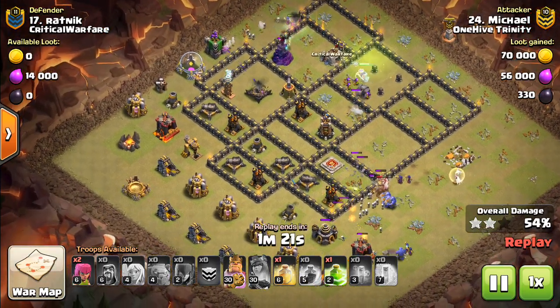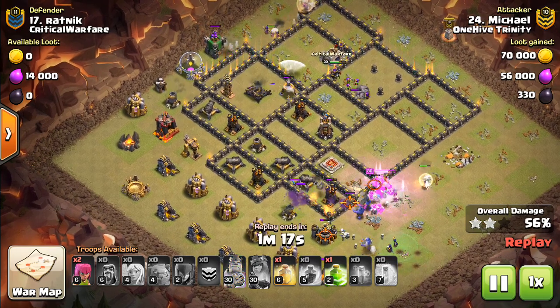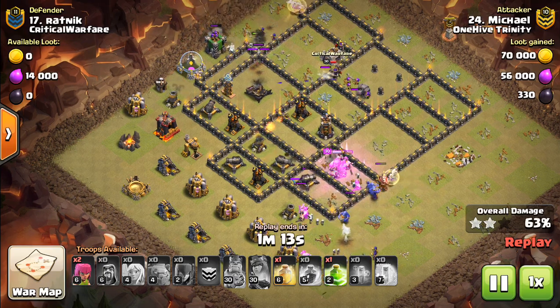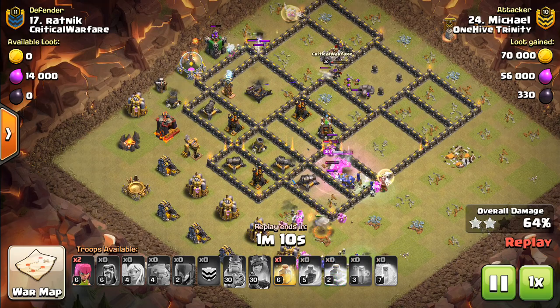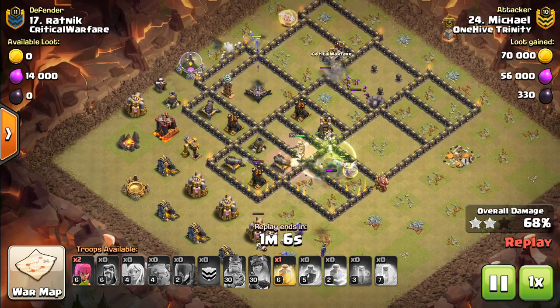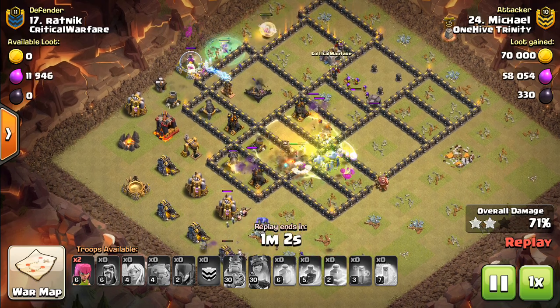So this one, pretty much nothing went into the base, but luckily this base had nothing in it. That's a great thing to look for with these witch attacks — bases that just don't have many defenses in them. You can see there's like a bomb tower and air defense, nothing too serious. One of the flanks actually comes into the base, so he uses the second jump spell there.